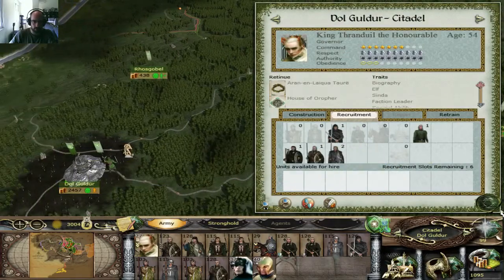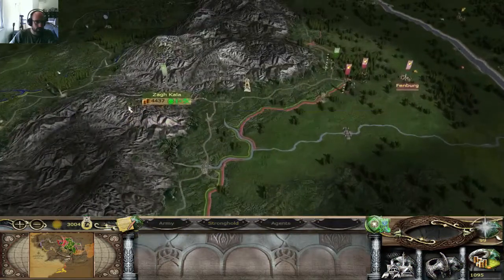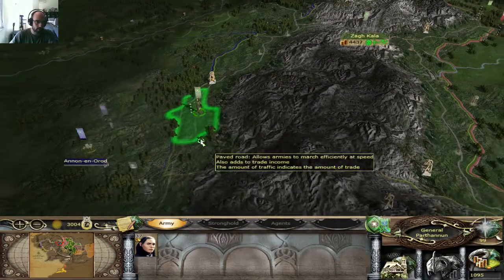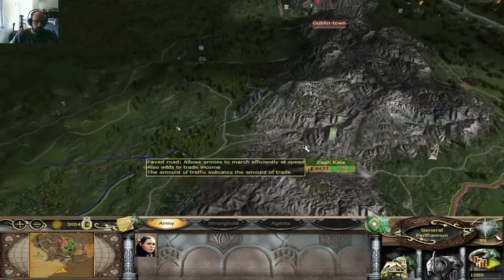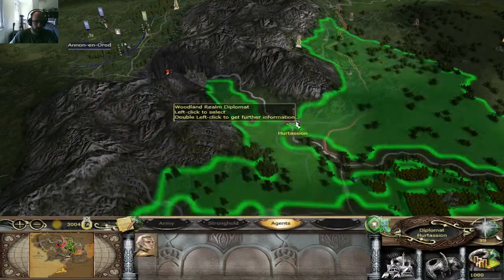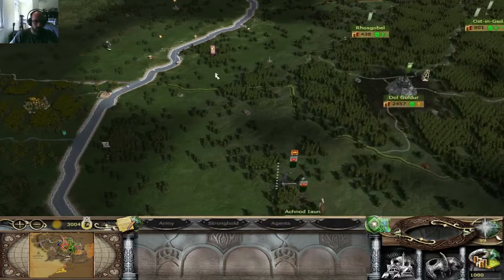Just gonna check if there's anything I can build up here — doesn't seem like it. I can already push over there. I'm risking a little bit with this guy just because I need to spot where the troops are, if there's any threats coming in — invasion forces and stuff. From this area it's difficult because there's not a lot of places where they can cross, so most invasion armies should come in from here.